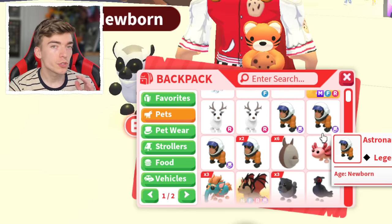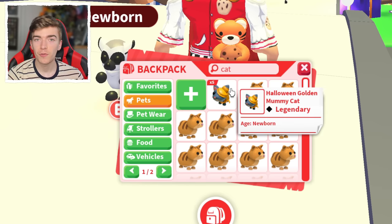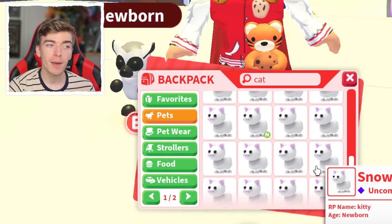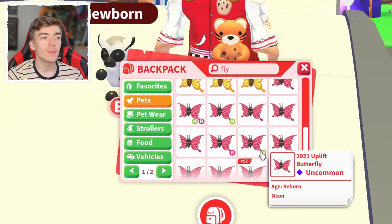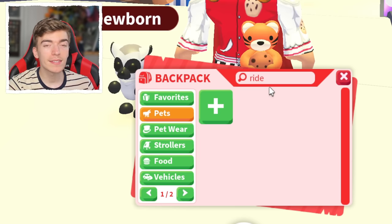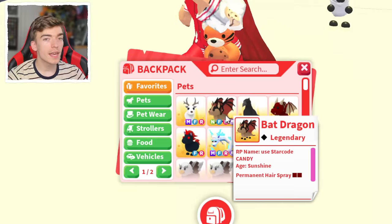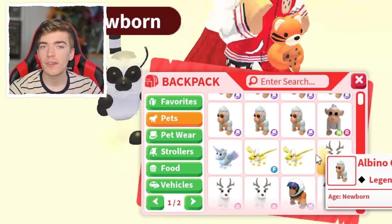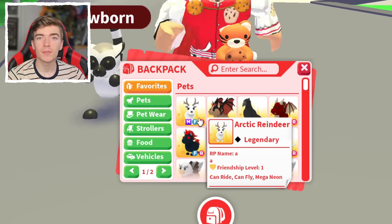Do you ever find it difficult trying to search for a certain pet? There's a search bar where you can search for a pet to come up, but what if you have so many of the exact same pets and you only want to see a specific version? Maybe you want to see only your flyable pets or only the pets that have a ride potion on it. Well, searching for it does nothing. Of course there is the option to favorite a pet, so you could technically favorite every single one, but there are some players who are requesting some new filters.